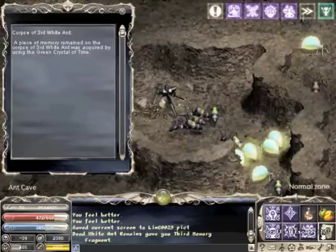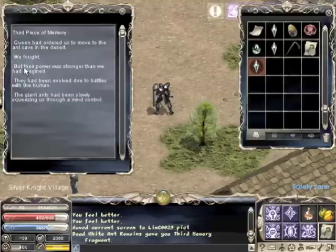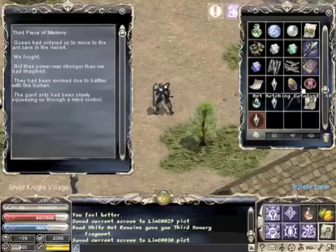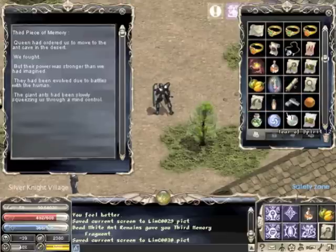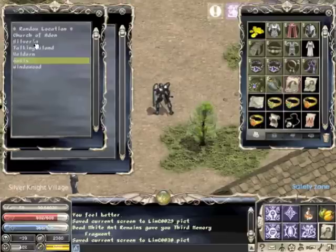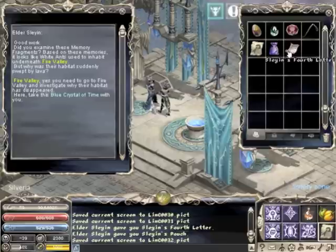Once you're out of there, you'll have three pieces of memory. You're going to want to take those right back to Elder Slain in Silveria. But he is not done with you yet — he wants some more memory, so you're going to have to take his fourth letter and head on down to Fire Valley.